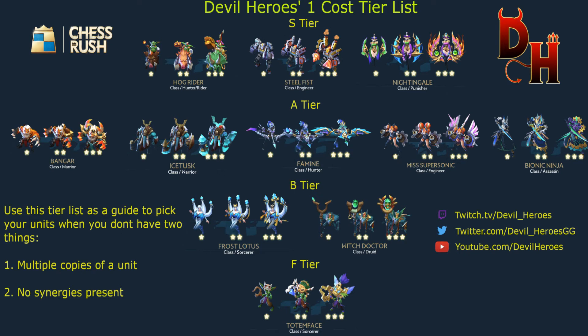The B-tier units aren't particularly good, but you'll pick them up because that's just what you got. The Witch Doctor as a unit to place on the board should almost be F-tier — it's just that there's a way to manipulate your mana crystals with Witch Doctor, which I still haven't made a video on but should get to by the end of the week. Frost Lotus is moderately strong, but her AoE has a bit too much RNG factor, though she is Human so she's certainly not a bad pickup. The only unit you never really want to pick is Totem Face, unless you have a Hog Rider already giving yourself the Goblin buff.